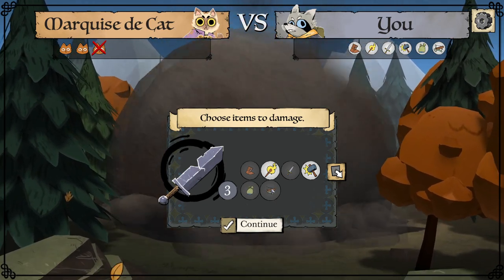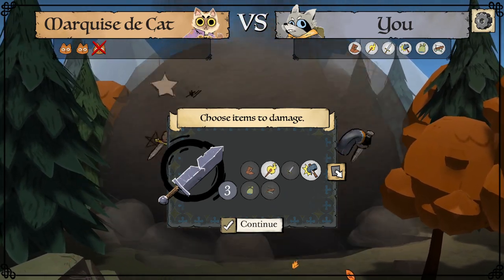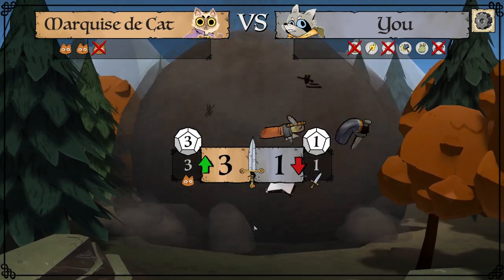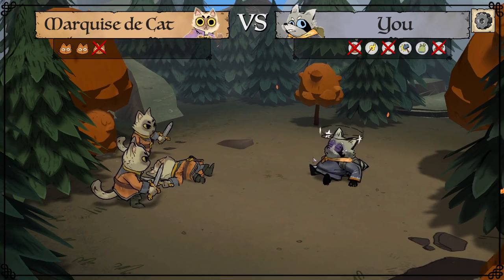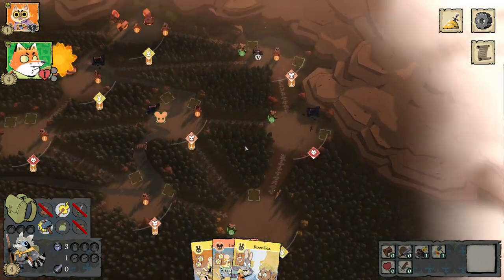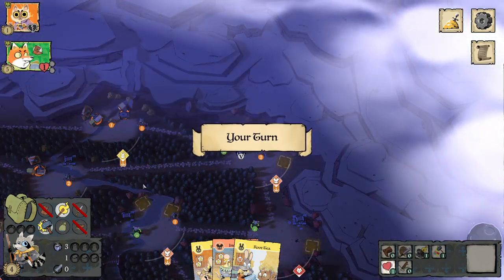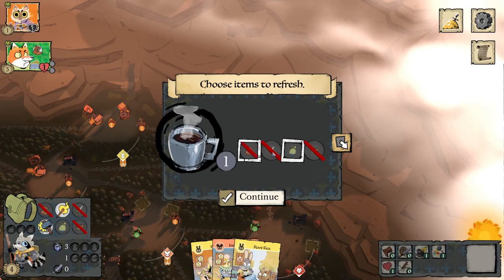When an item is damaged, you can no longer use it. We're going to need the torch to explore; the hammer can be used to repair damaged items. We don't want to be fighting right now, so we'll damage the boot, sword, and bag. We got beat up — black eyes on the items. As the Vagabond, also pay attention to where Woodland Alliance have sympathy, because if they revolt on top of you that will damage three of your items.